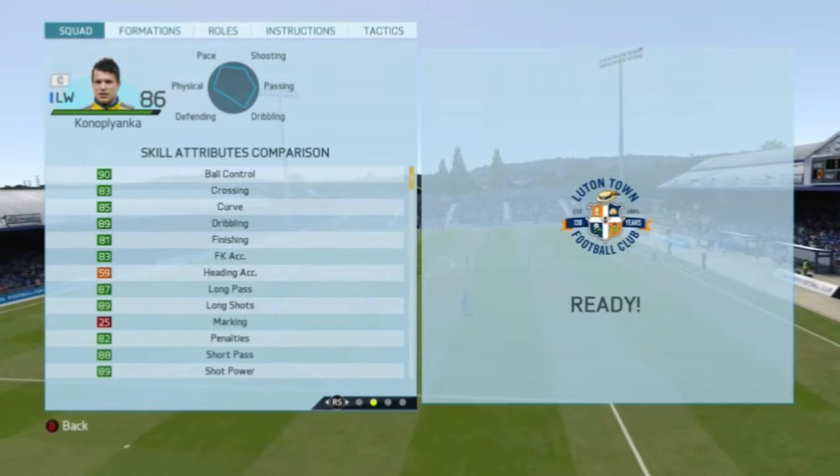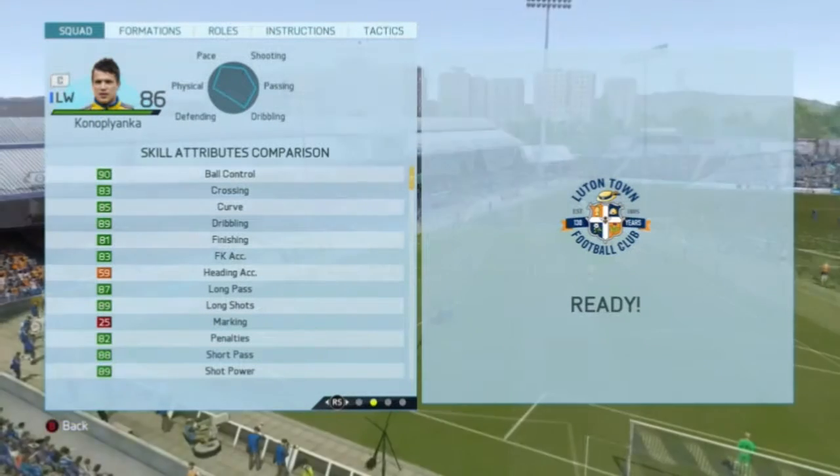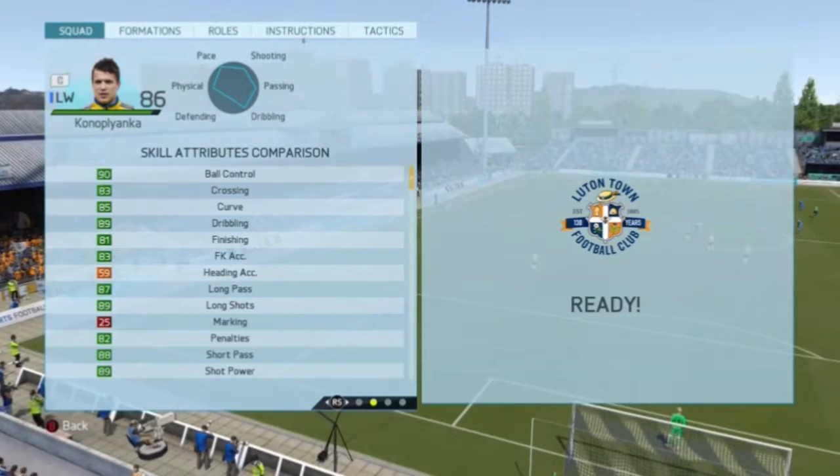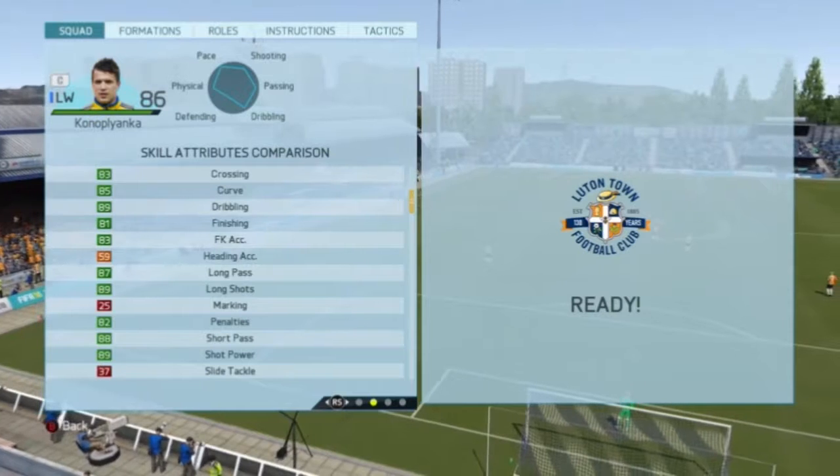His skill attributes are 90 ball control, 83 crossing, 85 curve, 89 dribbling, 81 finishing, 83 free kick accuracy, 87 long passing, 89 long shots, 82 penalties, 88 short passing and 89 shot power.